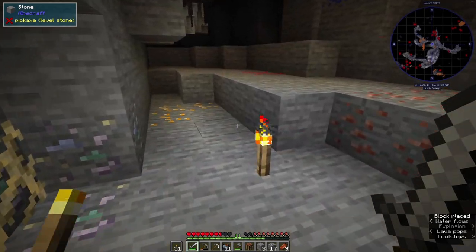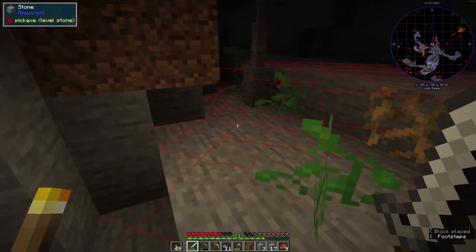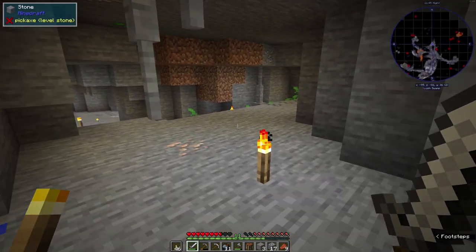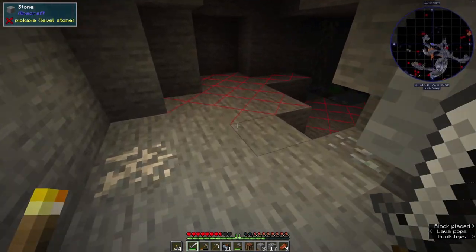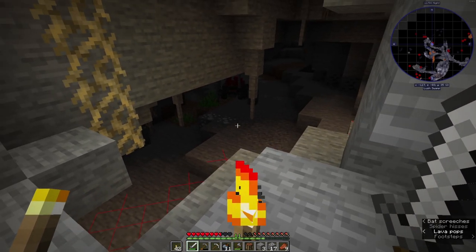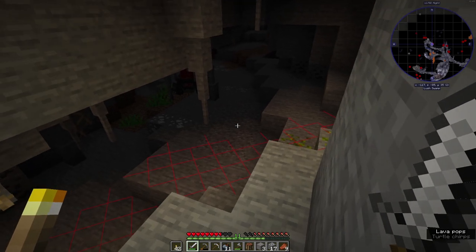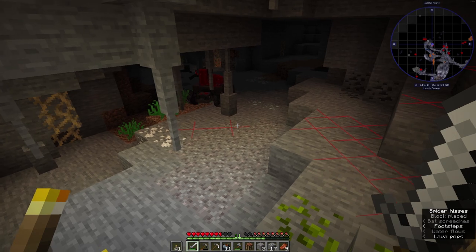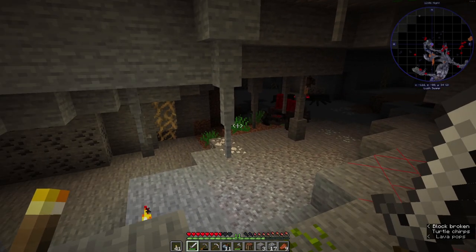Oh my gosh, that is scary - a mini creeper! That is a zero out of ten for me, a solid zero out of ten. There's a zombie spawner down there - they spawn a whole bunch of stuff as soon as you get close. What the heck is that? I feel very under-geared right now - like seriously, what the heck is that?